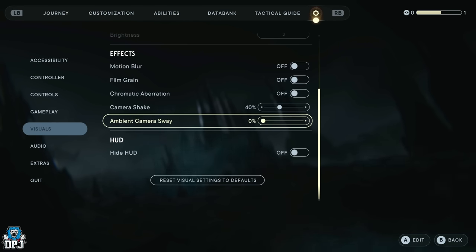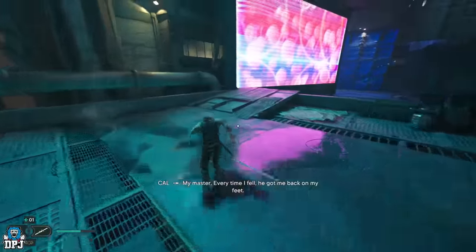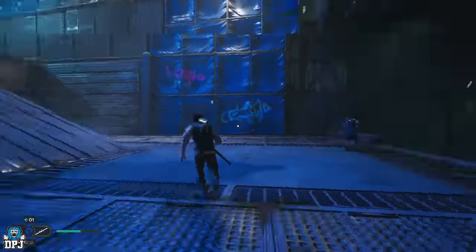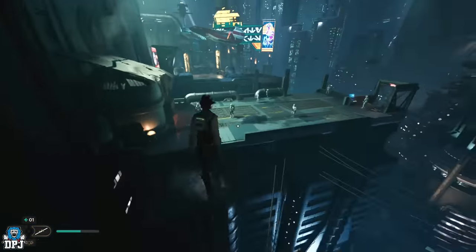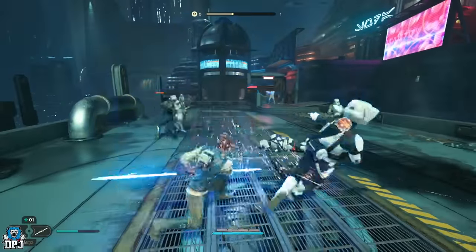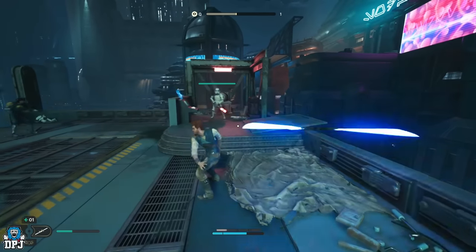Camera shake we've already covered, and ambient camera sway — keep that off too, it's zero percent by default. That's it guys — try these settings and hopefully the game will play better for you. It looks better, feels better, and feels smoother for me. If you have any more recommendations, let me know below. If the video helps, leave a like, and if you're new and want to see more, be sure to subscribe.